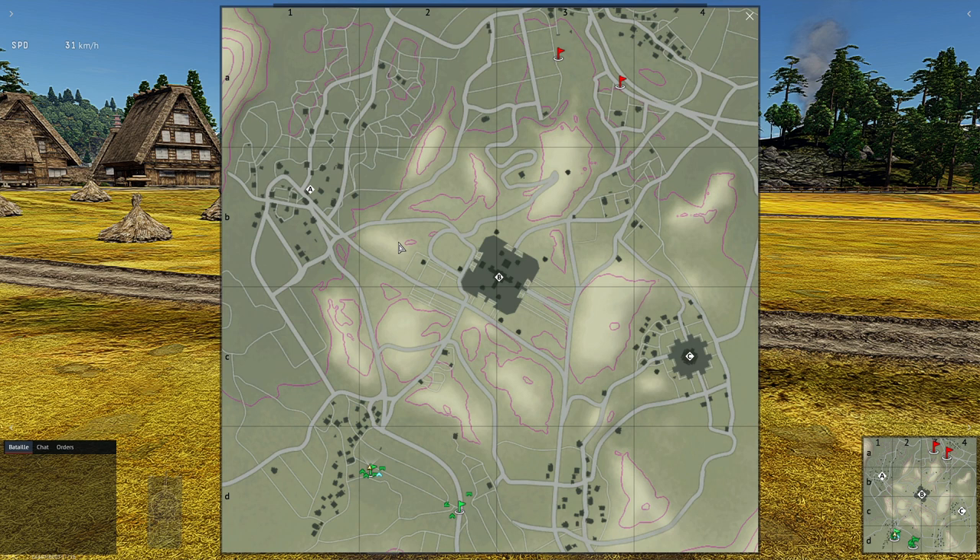This map belongs to the horizontal class of domination map. Horizontal in the sense that the three caps are at equal distance from the two spawns, contrary to what I would call the vertical domination map, where one cap would be very close to each spawn and there would be one central cap which would be the main concern of the two teams. These vertical maps are essentially very similar to conquest maps because you essentially only have to fight for the central cap.